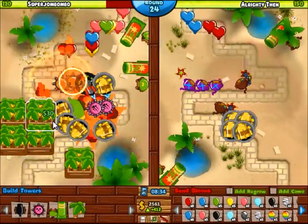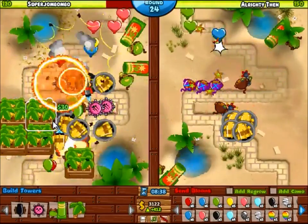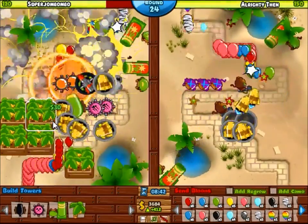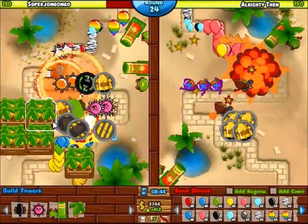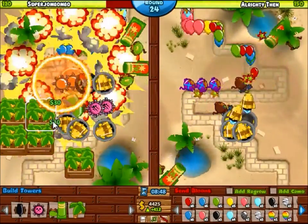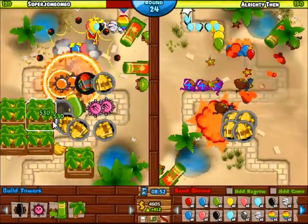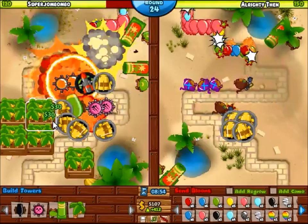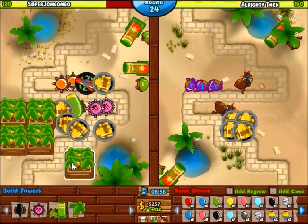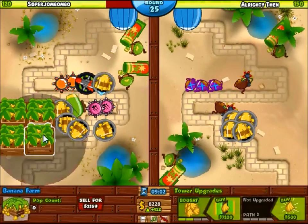I've got a really solid defense. I've got five Moab maulers, a 4-2 cannon, two ring of fires, and my camo detection up there. How could this guy possibly beat me? Even with a gigantic regrow BFB rush, I honestly don't think he can beat me. He understands that he can't beat me, so he's just trying to survive longer and longer. Even if he tries to go for a mortar exploit, I might leak a couple bloons but I'm not going to lose the game, and he's going to waste a lot of money sending out those Moabs and camo pinks.